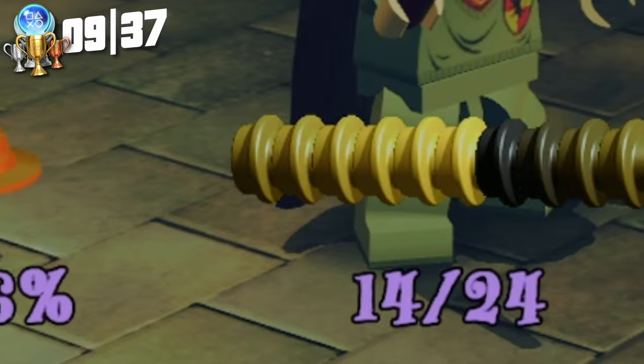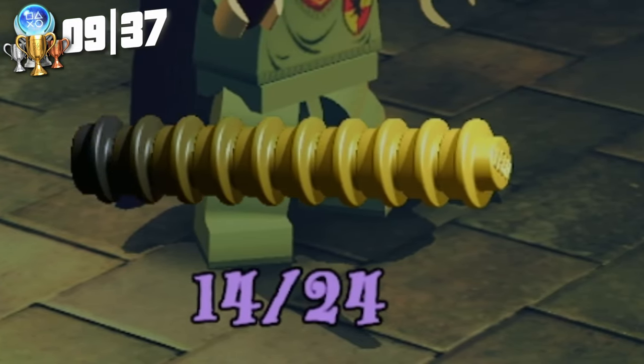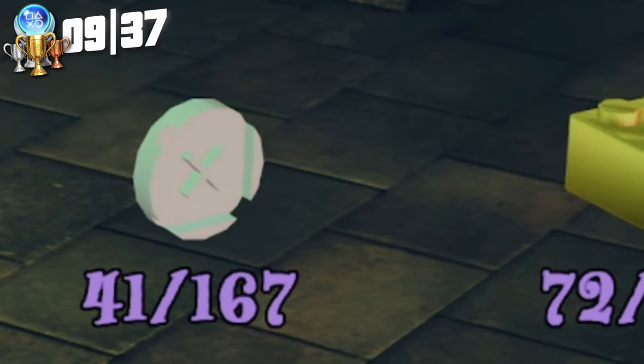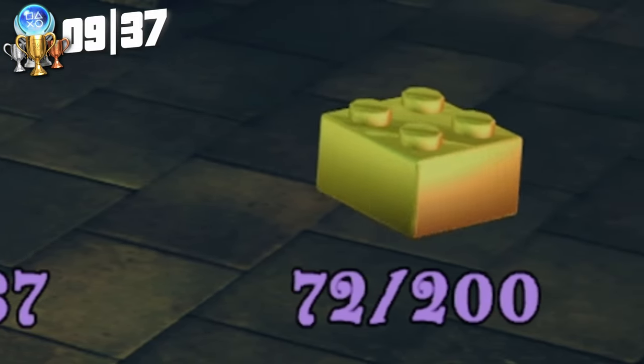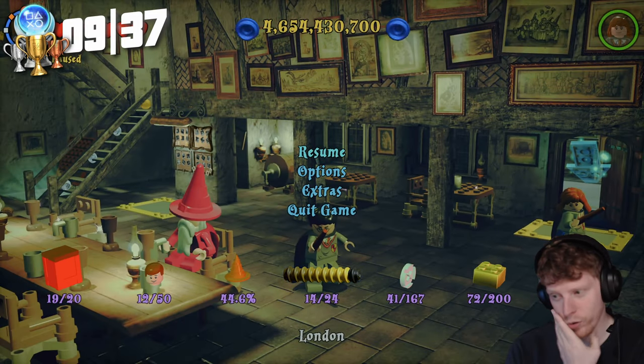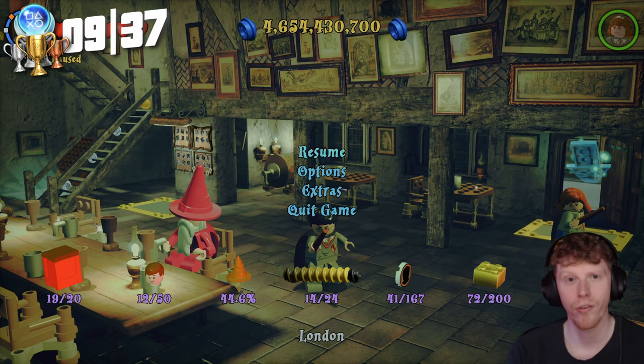We need to get to 100%. We've aced 14 out of 24 levels, we've got 41 out of 167 characters, 72 out of 200 bricks, and we haven't done any of the symbols — which are the crests on all 24 levels.